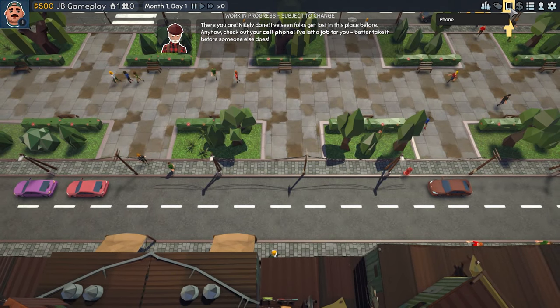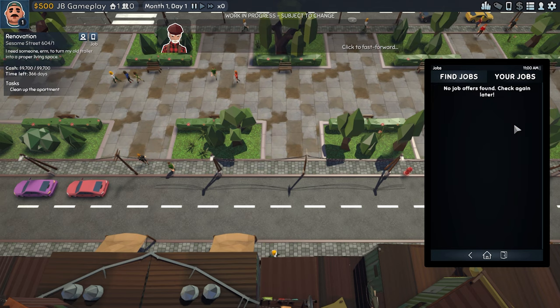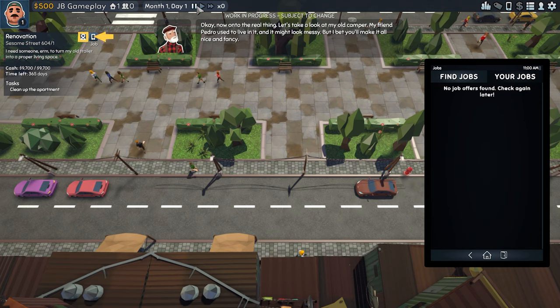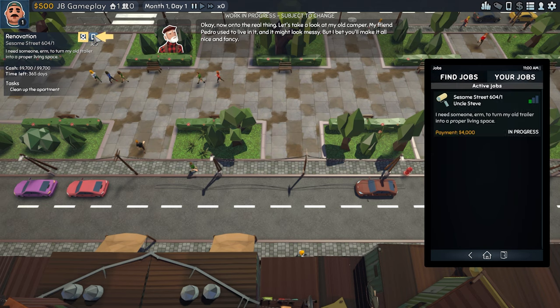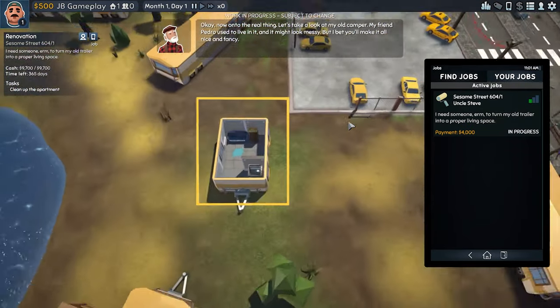Found it — Sessom Street, 6041. Uncle Steve says: 'I need someone to turn my old trailer into a proper living space. Payment: 4,000 baccaroonies.' The job is right down here in the trailer park. It looks like a total mess. You can even rotate the camera around it. I can feel a little bit of a Sims-type deal happening here.